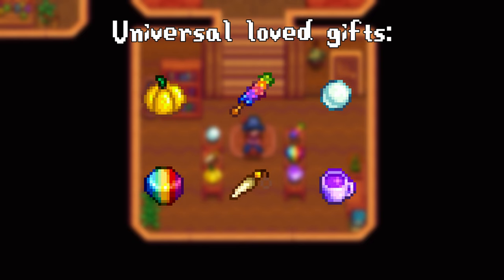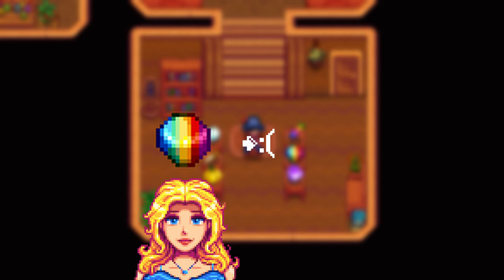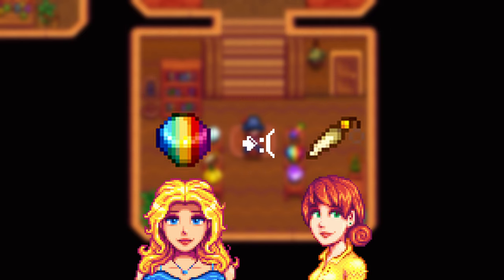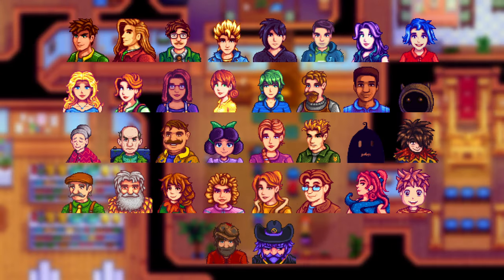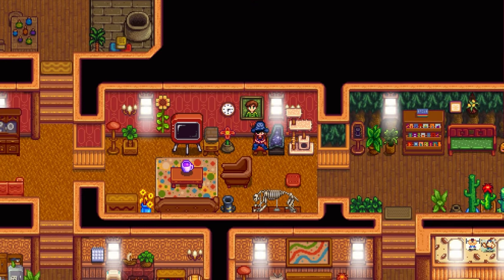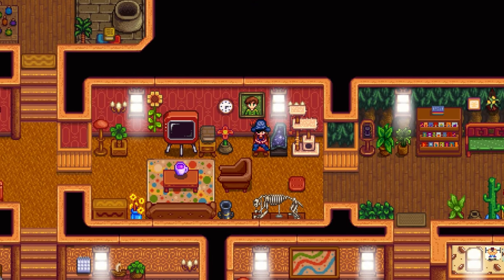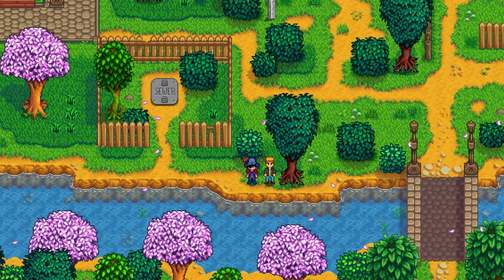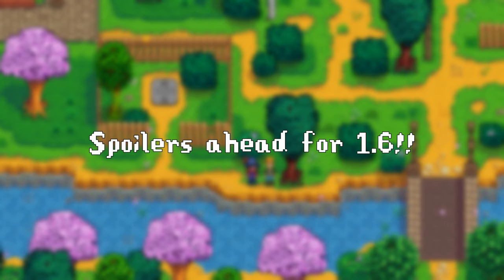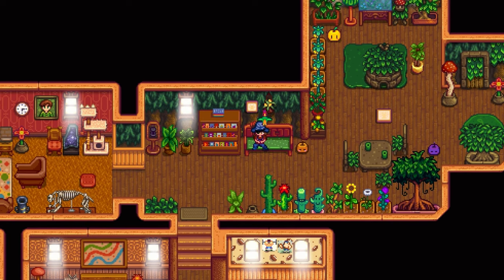With the exception of Haley, who hates prismatic shard, and Penny, who hates rabbit's foot. Now that you understand the most important things about gifting, let's move on to all the different villagers. If you're looking for just one specific person, check the timestamps below. Also, heads up — this does include spoilers for 1.6, since there are a few new loved and liked items for certain villagers.